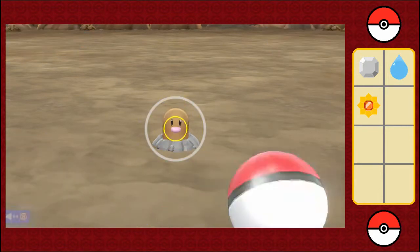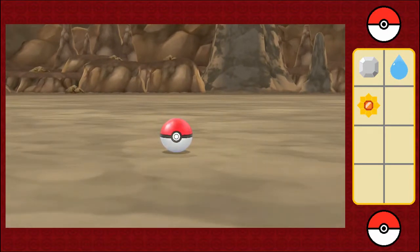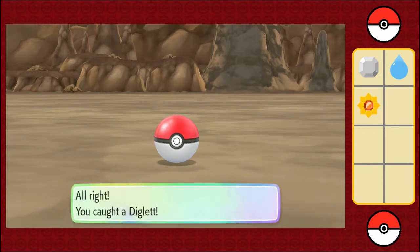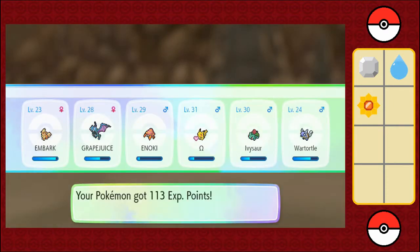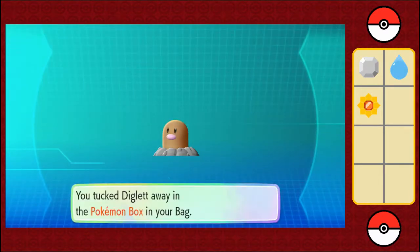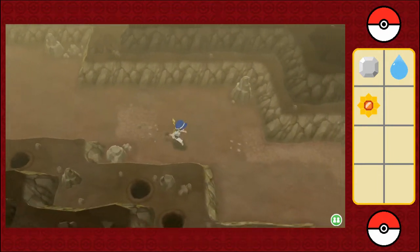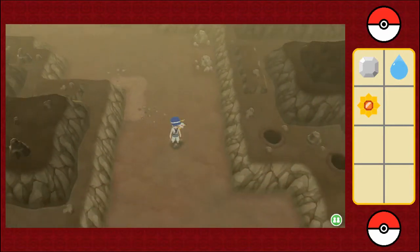Cut it out, Diglett. Now stay in! One, two, three. There. We're almost 10 minutes into the episode already, and Bark is about to level up pretty soon. Alright, Dugtrio — where are you? I'm going to start back over here and just work my way back very carefully.